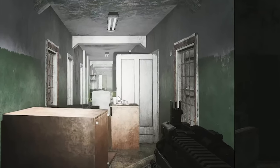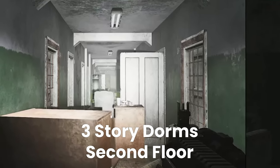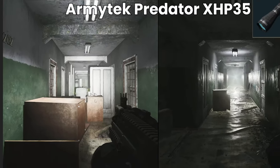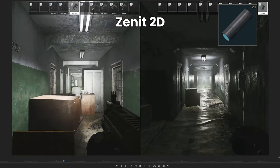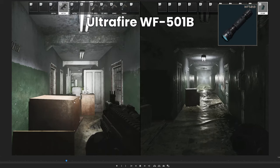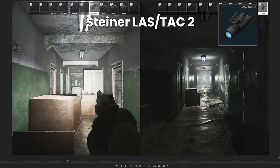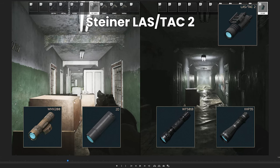The one thing you really want to pay attention to for this first couple is this door here. We're looking all the way down the Dorms 2 Corridor. As we move through the first set — the Armitek Predator XHP, which is probably the brightest, then the Zenit 2D, the WMX200, and finally the Ultra Fire — you can see the door pretty clearly, so if somebody's standing there, a PMC or whatever, you can see them no problem. As soon as we move to the Steiner Laztac 2 you can't see the door anymore, so anybody there will be hidden.